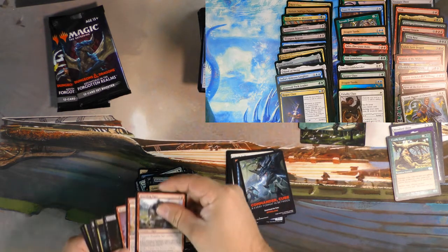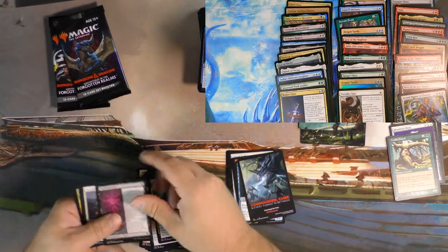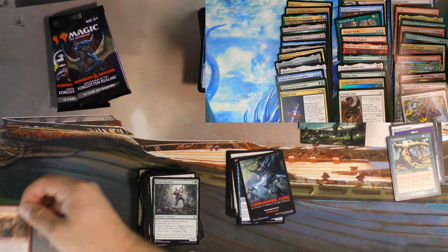Does that mean there's a Tiamat in the pack? Highly unlikely. Power Word Kill, Warlock Class — fun card. Inspiring Bard. Hobgoblin Bandit Lord — fun.